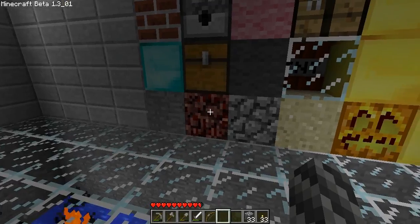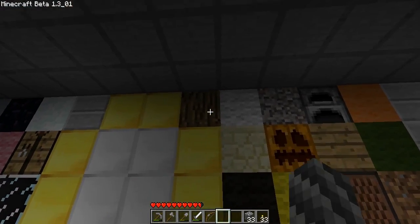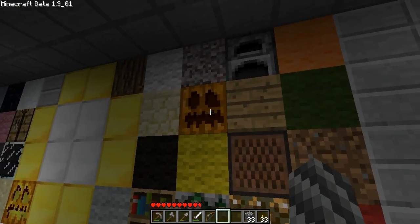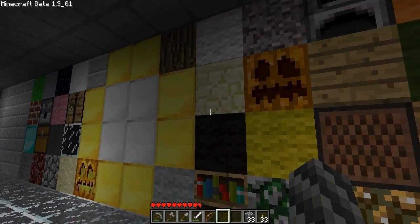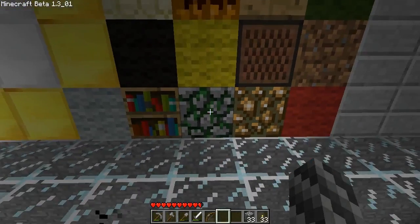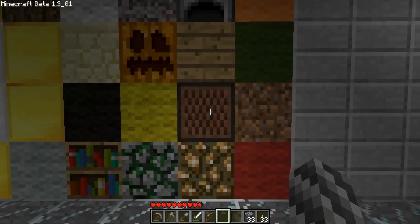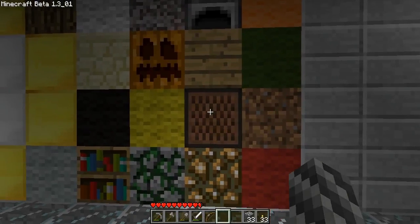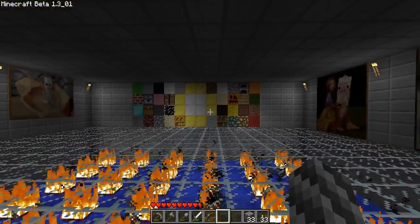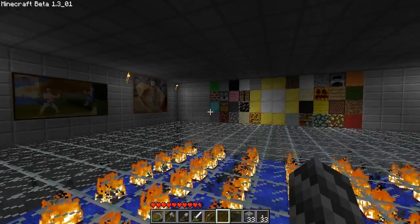That's just smooth stone, netherrack, cobblestone, sand, a pumpkin lantern or jack-o-lantern, half steps, wooden trunk, normal wool, gravel, a furnace, orange wool, green wool, planks, a normal pumpkin, sandstone, darker — I think that's black wool — gray wool, black wool, light gray wool, a bookshelf, yellow, mossy stone, a glowstone, and that's a note block or a jukebox — I can't remember, maybe I'll just stick with one because they look the same except for the top part. Dirt and some red wool — that's pretty much it for now.